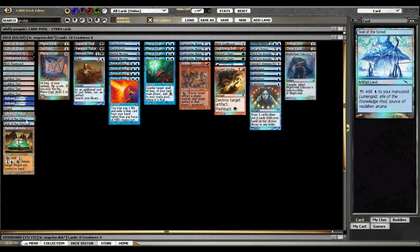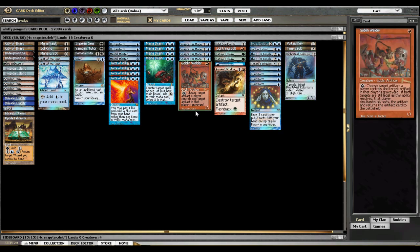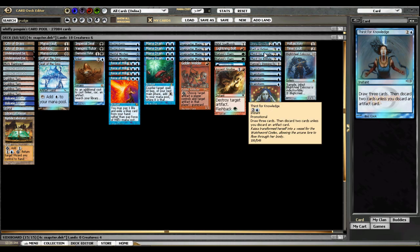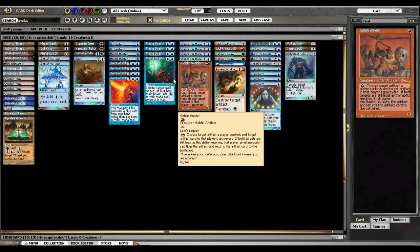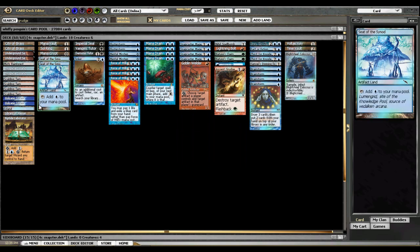We also have two Seat of the Synod. This is a concession to the blue spells and Goblin Welder that we're playing. Thirst for Knowledge requires that we discard an artifact to gain maximum value, and discarding Seat of the Synod is a great thing to discard. Also Tinker works pretty well with Seat of the Synod. And lastly, if Seat of the Synod is in play, Goblin Welder can get back a spent Spellbomb or part of a broken-up Vault Key.